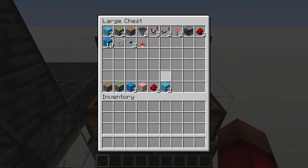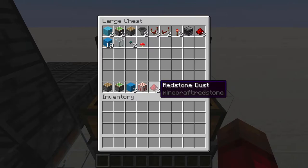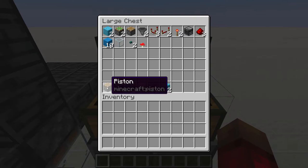For the extension, you'll also need two additional gravity blocks, two more redstone dust, a target block, three more building blocks, a sticky piston, and another regular piston.